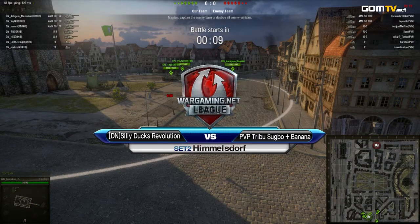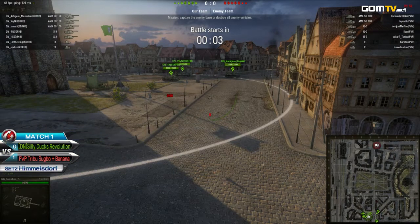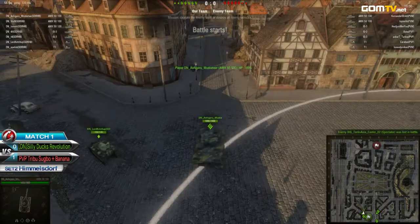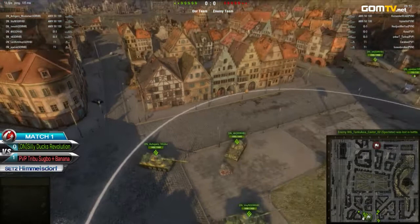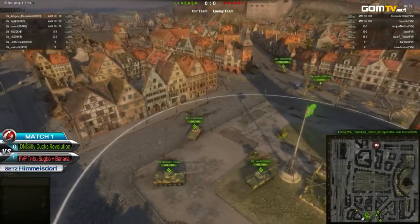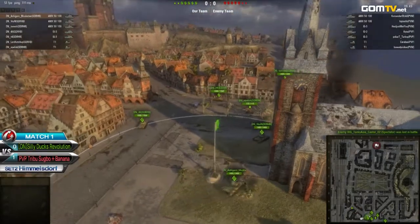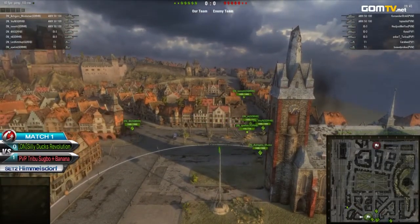Silly Ducks Revolution starting down south, their opponents PPTribuSugbo Plus Banana to the north. A much more standard lineup coming out from both teams. Silly Ducks Revolution going with a pretty standard Insidious Gaming style tank lineup — three AMX 50s and two IS-3s. Their opponents going with a very similar lineup, just swapping an extra IS-3 in place of an AMX 50.